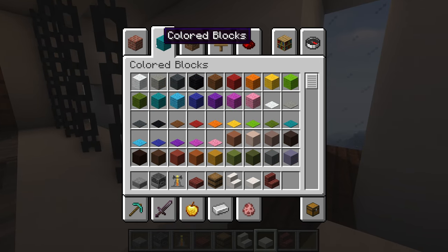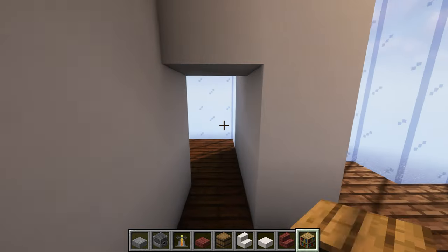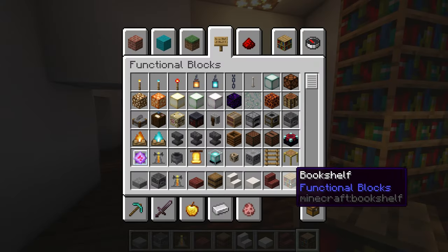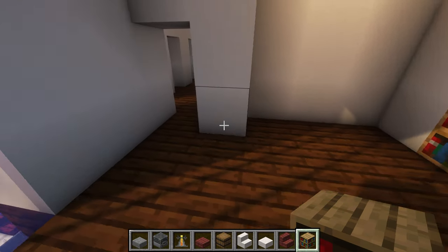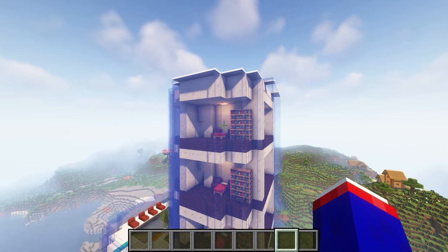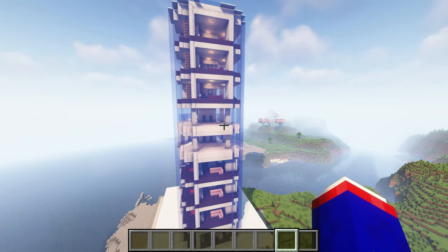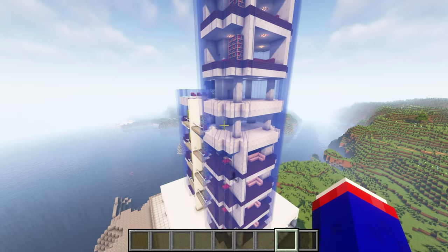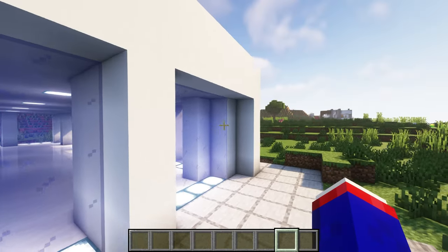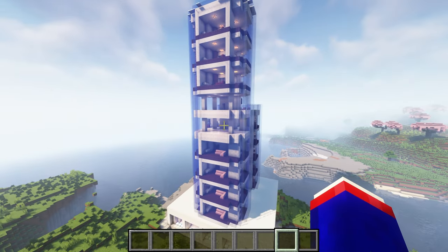Bookshelves — always gotta have my bookshelves. Probably right here. We'll go ahead and do that — beds go in last. I just forgot to put the doors in there. As far as furnishings are concerned, we are done for the apartments. I have to figure out what to do with these floors and obviously the bottom floor, which shouldn't be an issue.